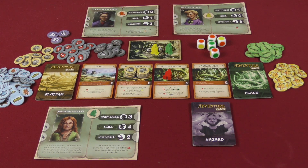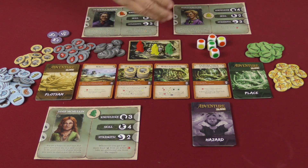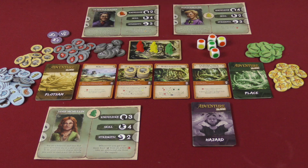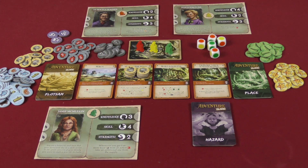The order in which players take their actions is left up to the players themselves. If green wants to go first, they do their two actions, then yellow goes, and so on. However, the actions you take must be completed before the next person takes their turn.